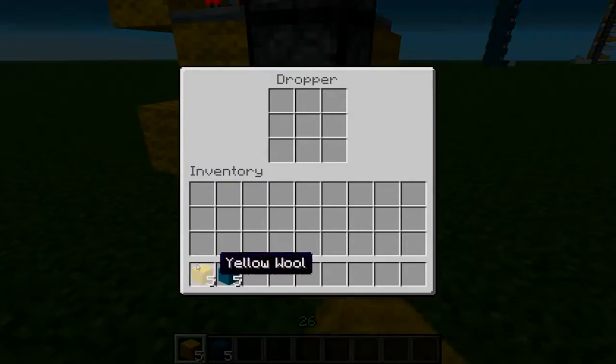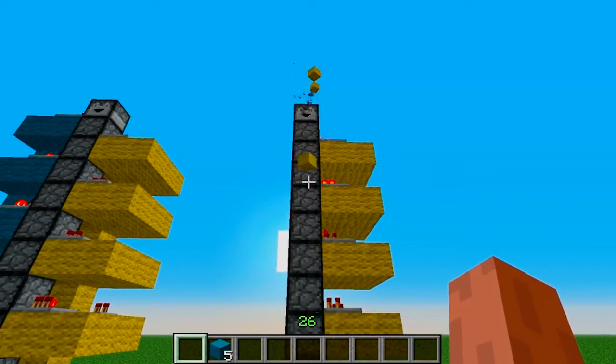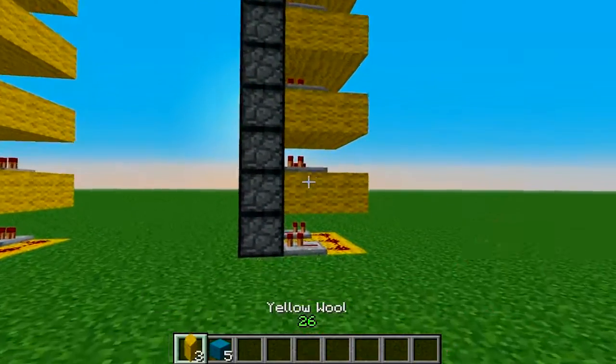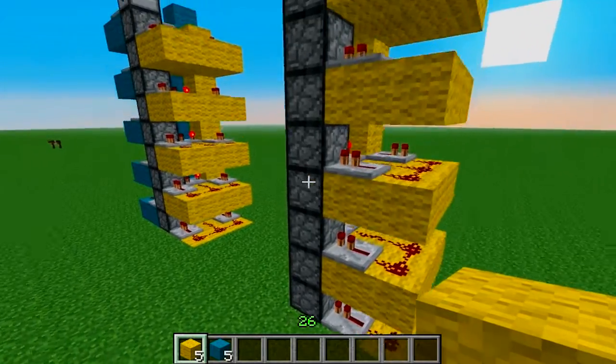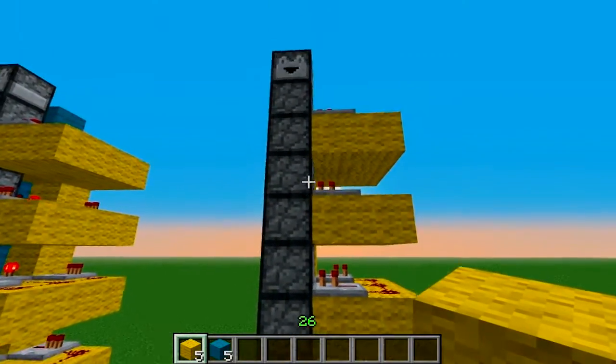So let me show you that it works. Now that droppers no longer constantly update, we can use comparators to send out pulsing signals to send items up accurately.